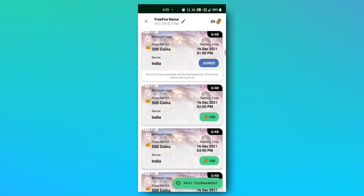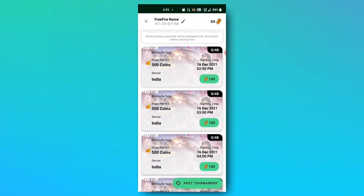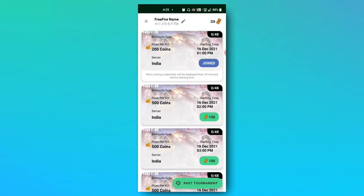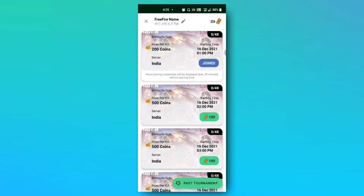The room joining credential is displayed here 20 minutes before the starting time. So 20 minutes before, we can take details. This is the first join — it's simple. 20 minutes before we can take a card. Tomorrow at 1pm the match starts.